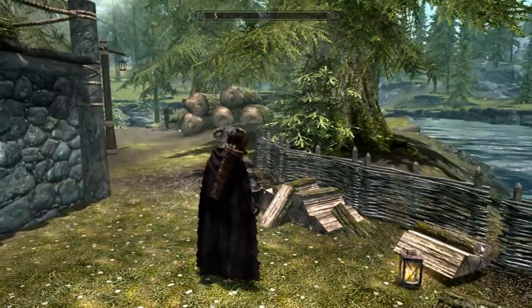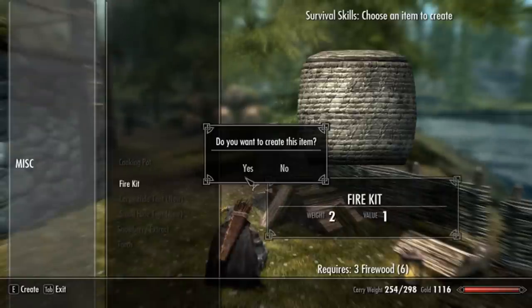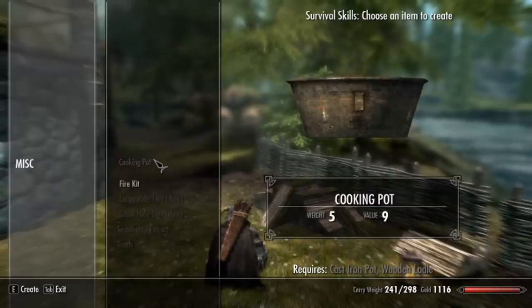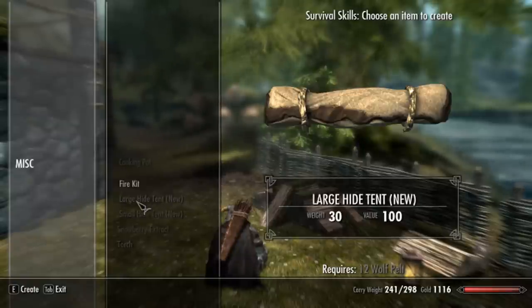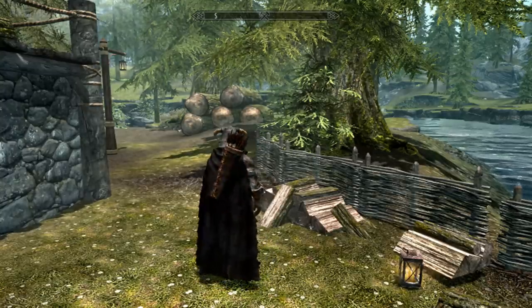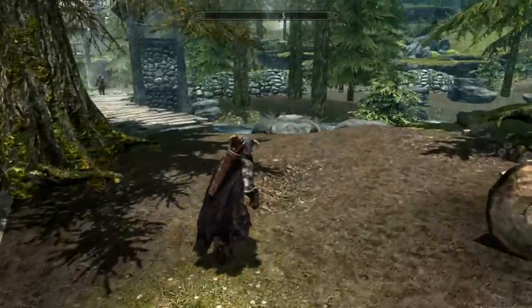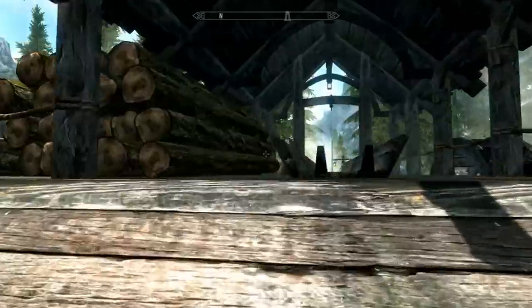Now let's do our meditation. Okay, fire kit! What does this need? Cooking pot, cast iron pot, wooden ladle - dang it, we sold our wooden ladle! Curses. Twelve wolf pelts. Okay, let's just make two of these. So we got our little fire thing good and ready and all that.